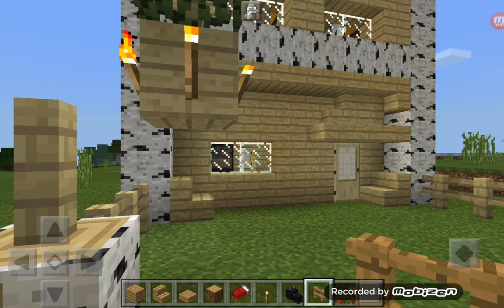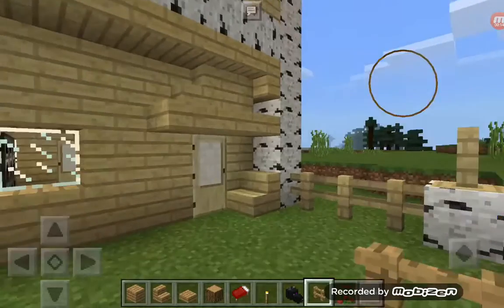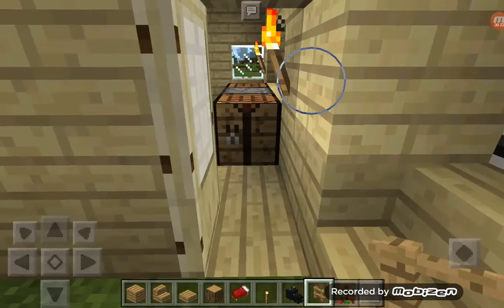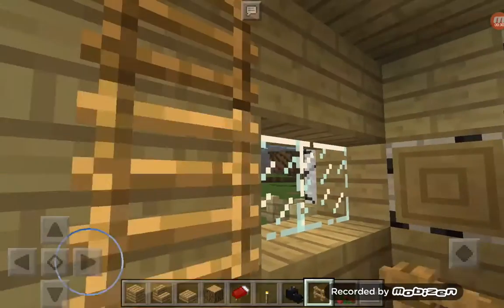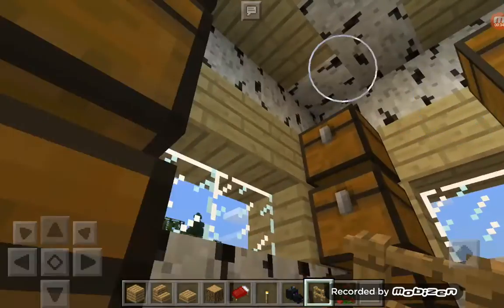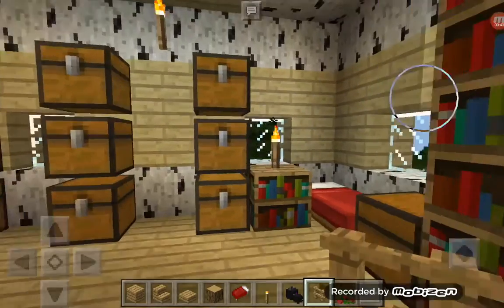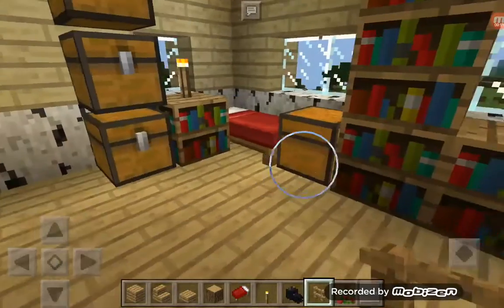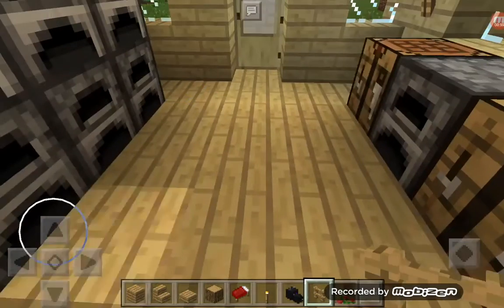Hello everyone, welcome back to another video on my village. I've done a couple of upgrades — two crafting tables, a furnace, and another six furnaces, so seven furnaces in total. Upstairs I have a little bit of storage: three double chests and sixteen small chests. I've got a book corner and a bed here, so this is a house for one resident.